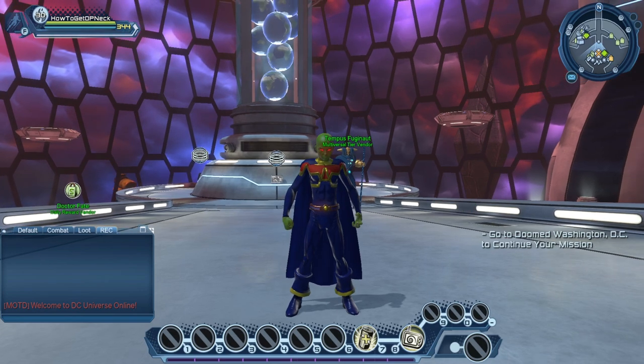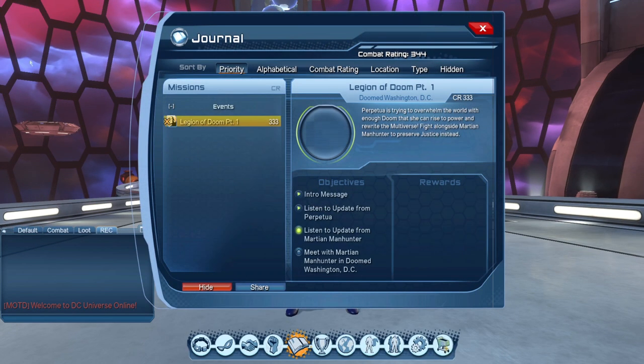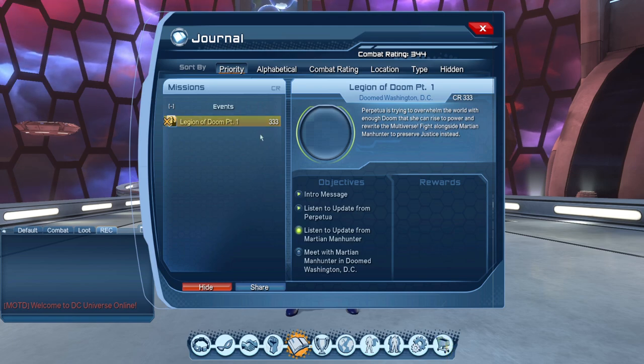When you first log into the game on the 9th, if you go to your journal, you're going to have a mission called Legion of Doom Part 1.